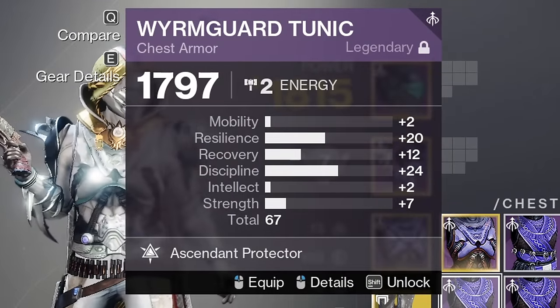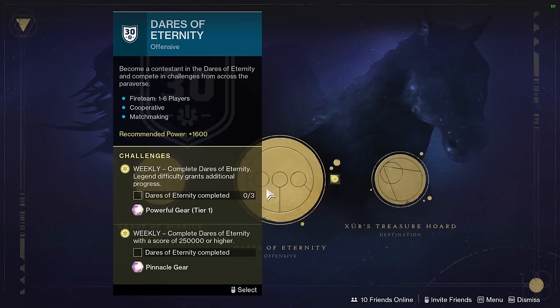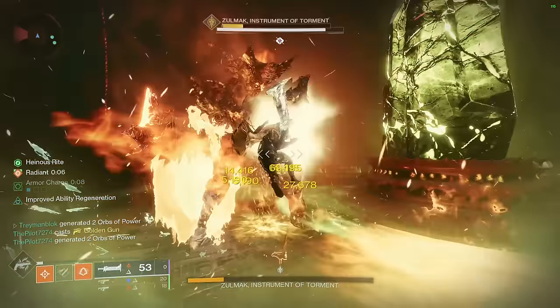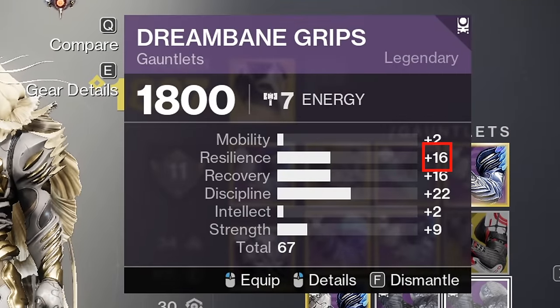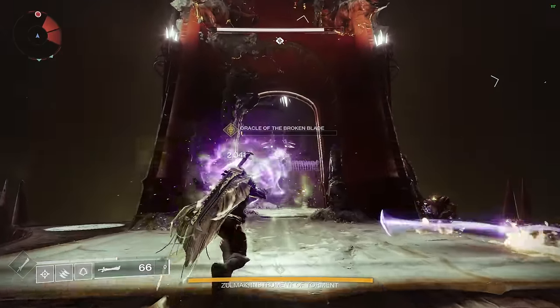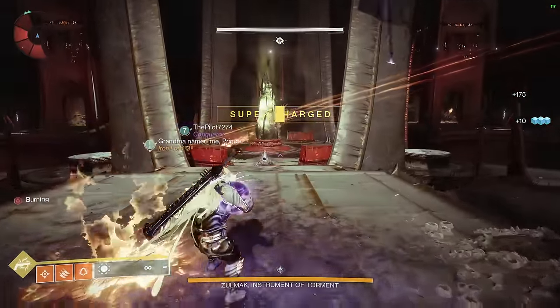This armor is pretty much the best you will be able to get. However, Pit of Heresy and Enders of Eternity are also good — if not better — because both activities guarantee at least one stat with 16 points in each bucket. This means you could get 16 Resilience and 16 Discipline. Also, when you have a Ghost mod equipped, one of those stats is guaranteed to be 20 instead of 16. However, these activities do require a team and checkpoints, so they're much harder for some players.